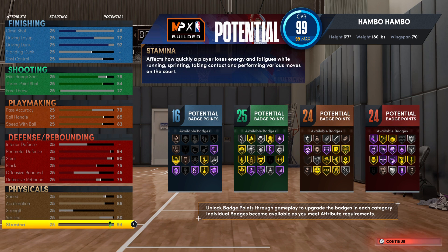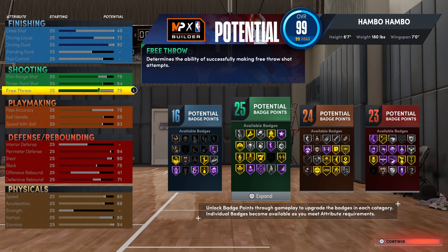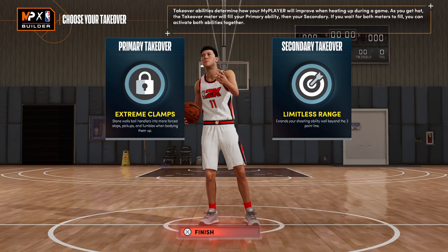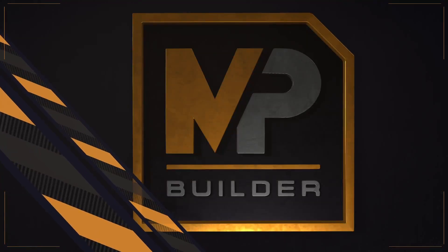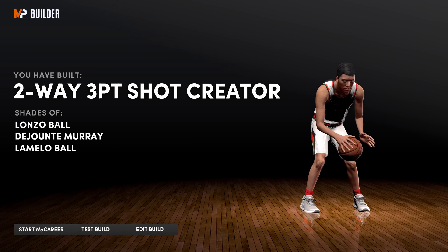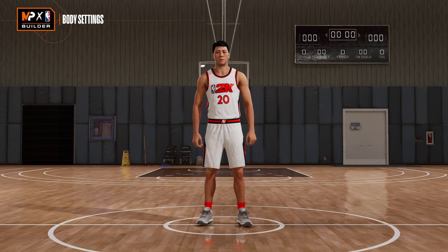The physicals are quite good as well. For free throw, drop your offensive rebound to 41 — this also drops your defensive rebound but gives you a 79 free throw. For takeovers I went with Extreme Clamps and Limitless Range, treating this as a two-way sharp build. It built as a Two-Way Three-Point Shot Creator, which makes a lot of sense. I also have a gameplay video for this build, so be sure to check it out.